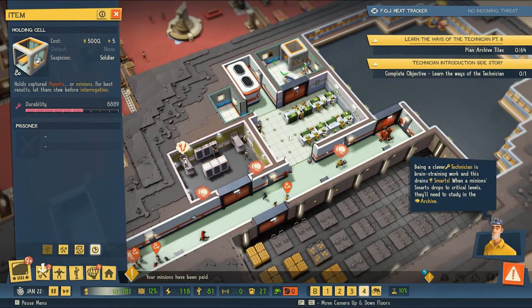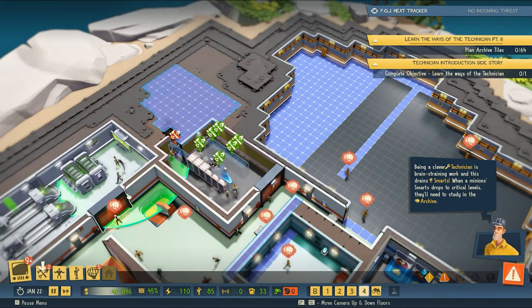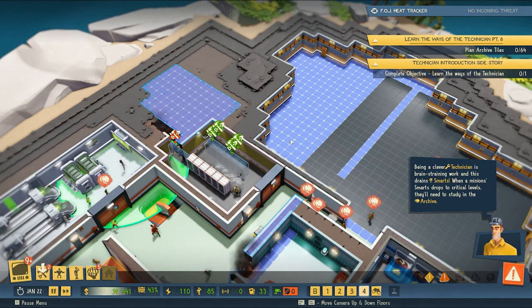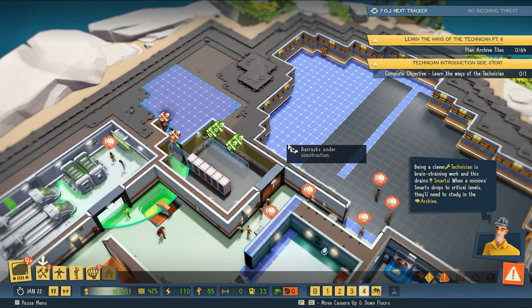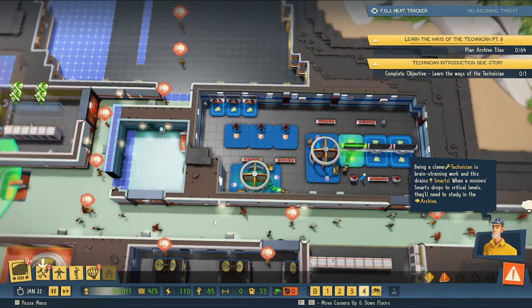Perhaps we should use some of this space to expand our prison - yeah, it's time for some renovation. I'm putting the minions to work creating a new locker facility over here and utilizing some of the space vacated by our generators, turning that into barracks for sleeping. That should help our minion capacity.